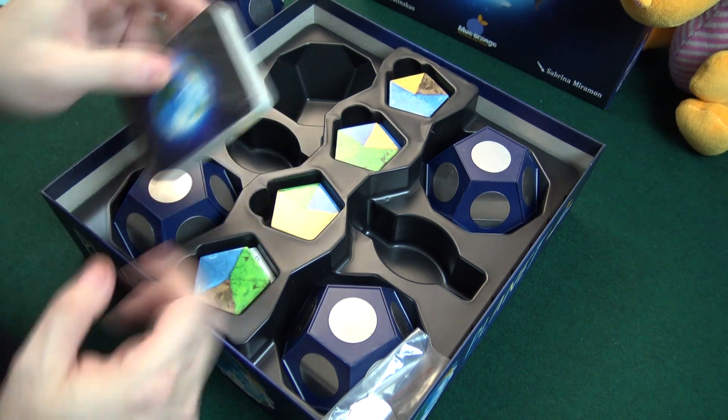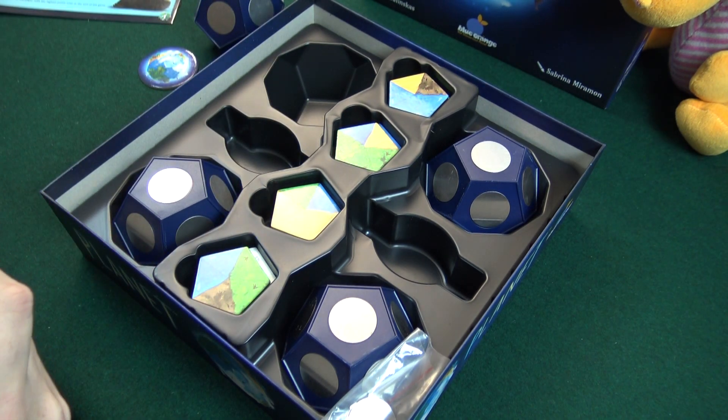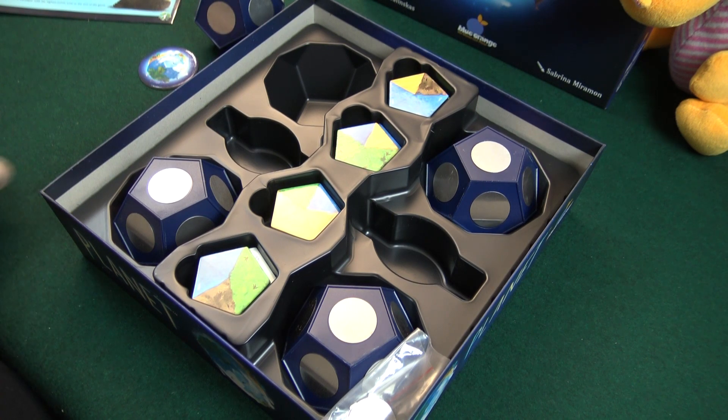We have a first player marker, we have some cards, and those are animals that will sort of live on your planet. To make them live on your planet — which is also how you get points, by having those animals there — you need to have the right type of environment for the animals.